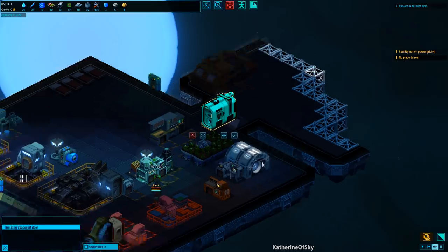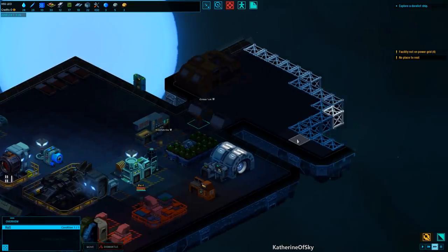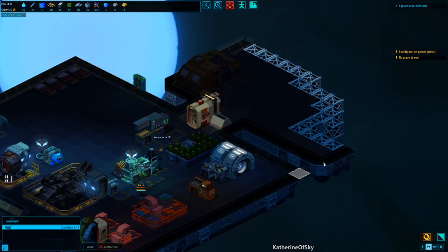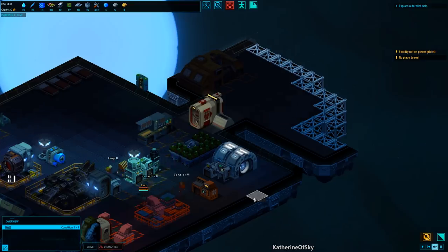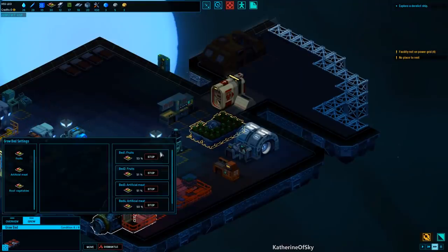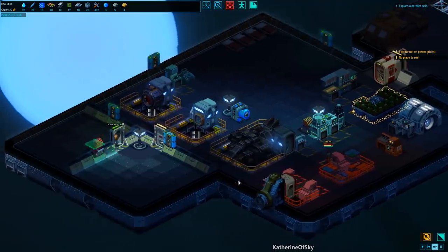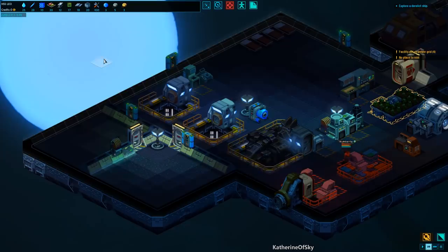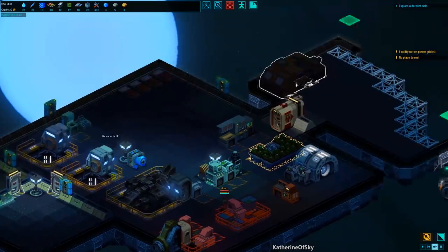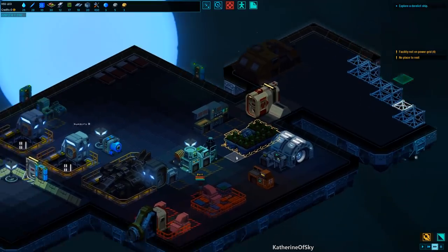We need to get this thing going at high priority. After they're done building this area, we're going to go and get the rest of the mining done. The next task is to explore the derelict ship, but I don't want to do that yet until we have everything else done. The grow bed is at 53%, so it just looks done but it's not actually done. We're going to get some more materials going — let's get our construction done, that's quite important.